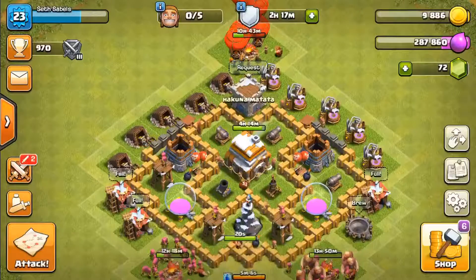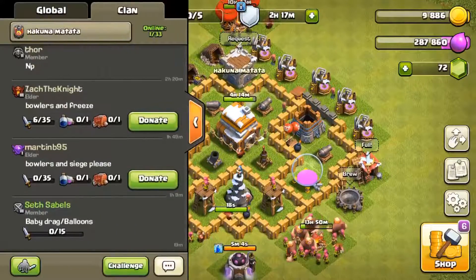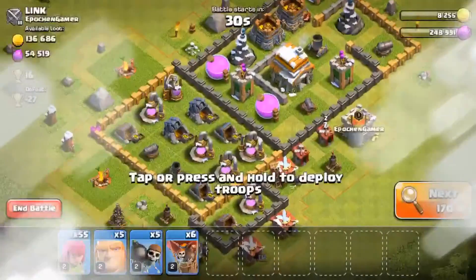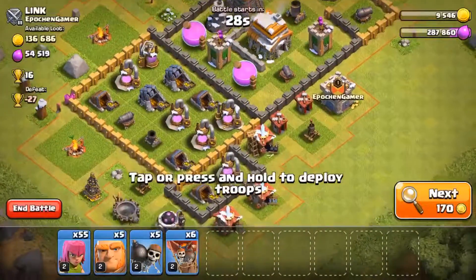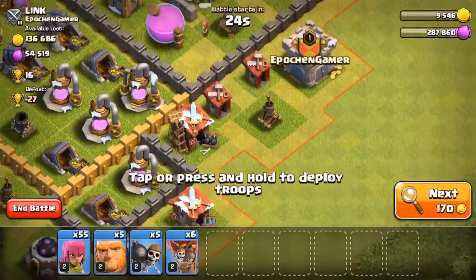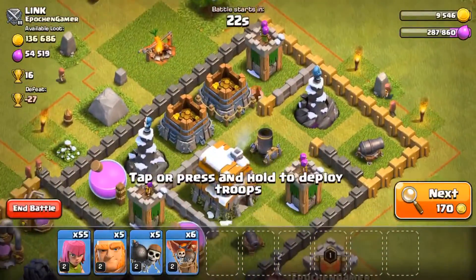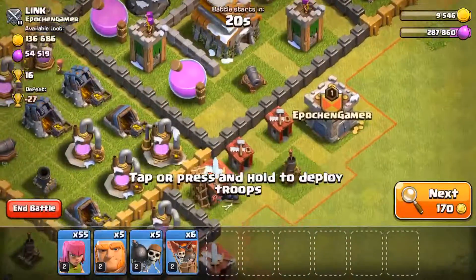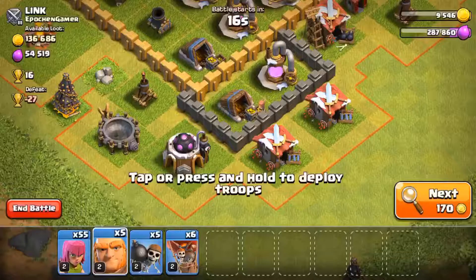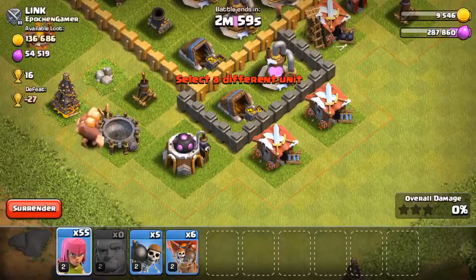It looks like we got our armies ready right now. Waiting on some clan castle troops, but we're just going to go for an attack. Got a nice looking amount of loot here — I'm really liking the gold. We don't have the clan castle troops, but I think we're going to go for it, just because they have that air defense right there — it looks so tempting.